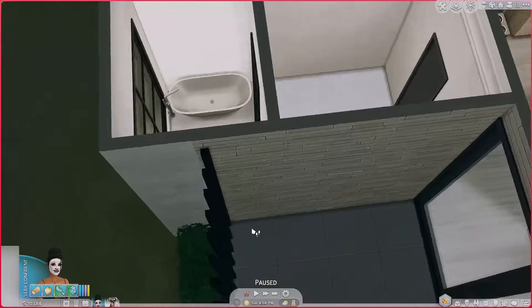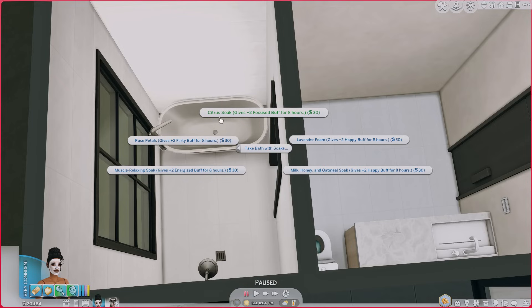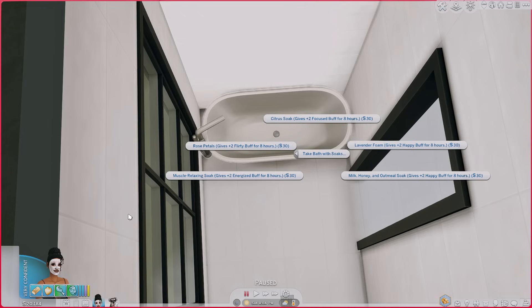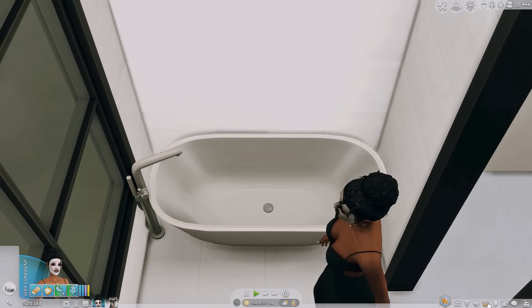We're going to have her take a bath. There's also another mod I want to show: the Bath Soaks Detail mod by Scarlet, now adopted by Little Miss Sam. It's a small mod but very helpful — it shows what kind of buff your sims will get beforehand, like citrus silk, rose petals, or muscle relaxing. She's currently very confident from the champagne and chocolate, so let's do rose petals to get her flirty. While she's in the bath we're gonna have her use her scrub.